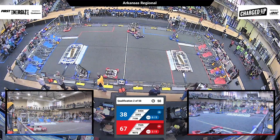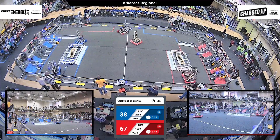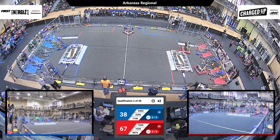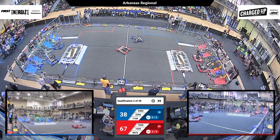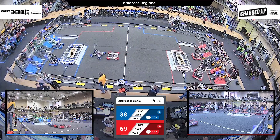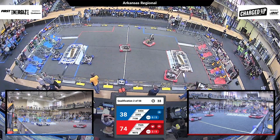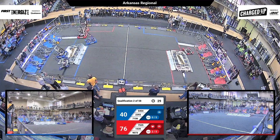Wow, those teams are really moving fast across the middle. Red's trying to get back to their community. There comes Blue with a cross — what a spin move through the middle for the Blue Alliance! Here goes Red, going for another high score with their cone. They've got two — they get another link over there for the Red Alliance across the top. And there's Blue with a high node score. They need one more to get a link across the top.